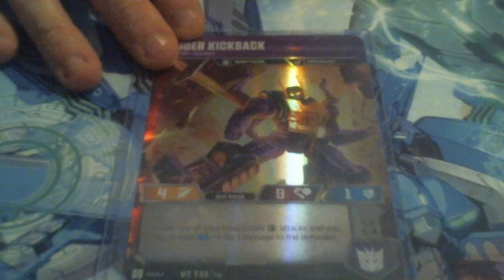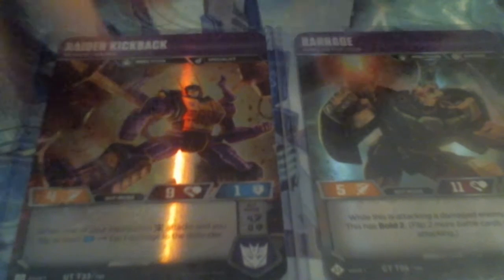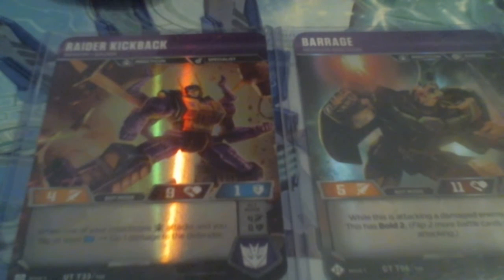In Bot Mode he is a 4-19, still an Incepticon and a Specialist. When one of your Incepticons attacks and you flip at least a blue, do one damage to the defender. I didn't really use him in this mode a whole bunch for the games, especially not in Matt's game. He does combo with Barrage a little bit — Barrage will swing, and if I flip a blue on a damaged enemy, this character has Bolt 2.